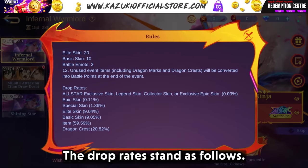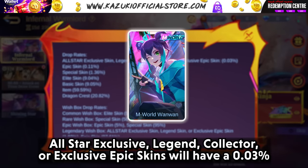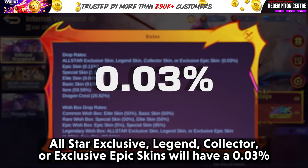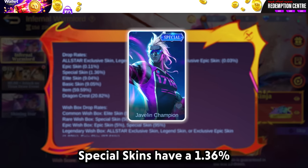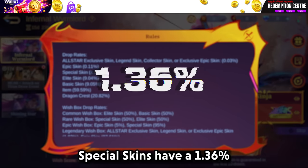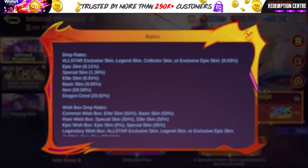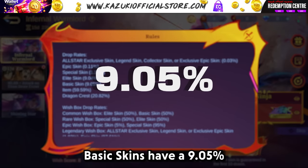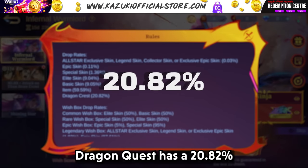The drop rates are as follows: All Star Exclusive, Legend, Collector, or Exclusive Epic Skins have a 0.03% drop rate. Epic Skins have a 0.11% drop rate. Special Skins have a 1.36% drop rate. Elite Skins have a 9.04% drop rate. Basic Skins have a 9.05% drop rate. Dragon Crest has a 20.82% drop rate.